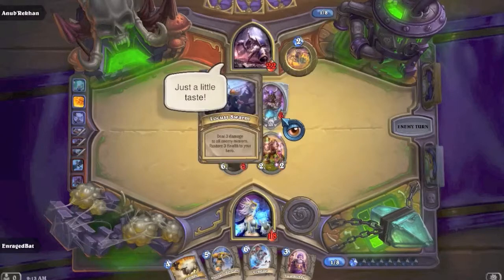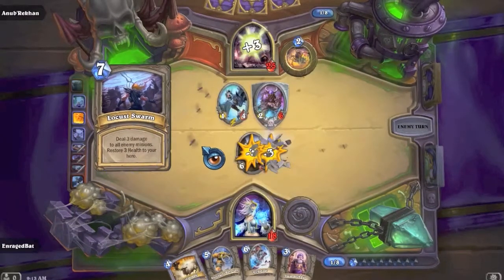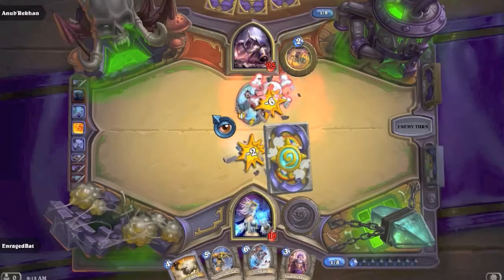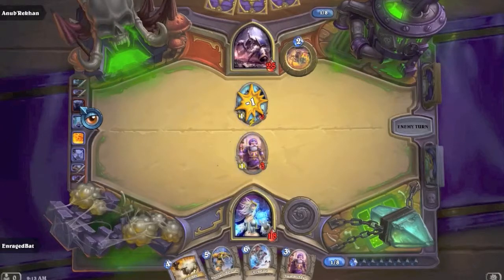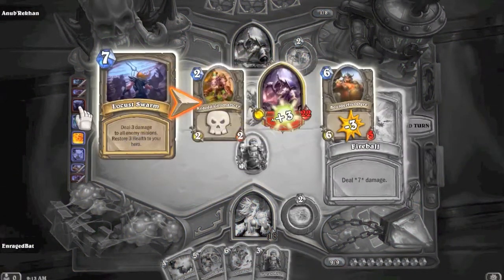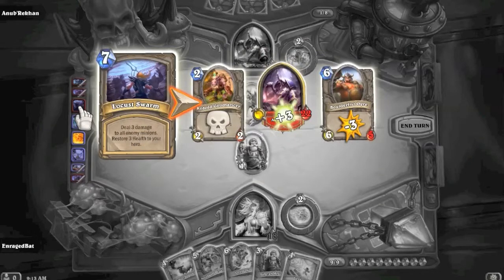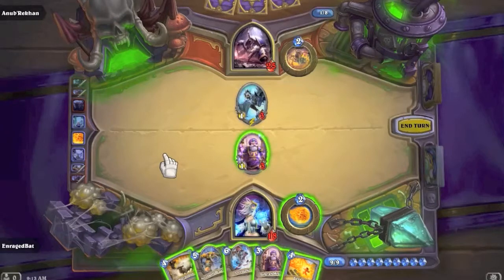Just a little taste - whoa, what's that?! Dalaran Mage played Locust Swarm - deal three damage to all enemy minions, restore three health to your hero. Oh my gosh, that was intense!